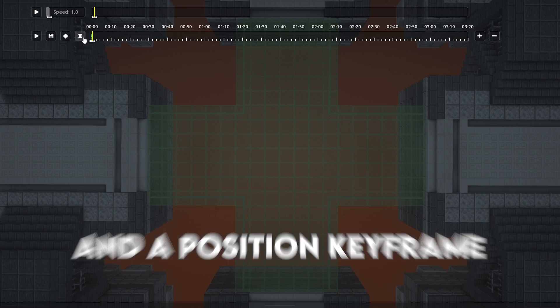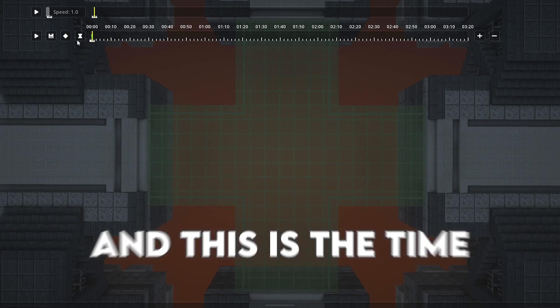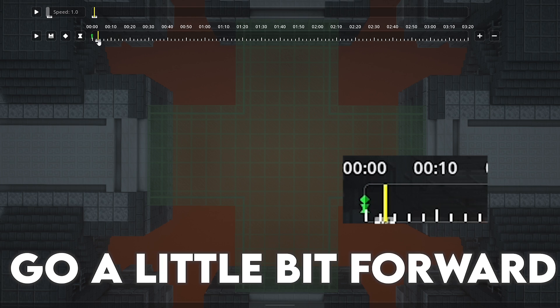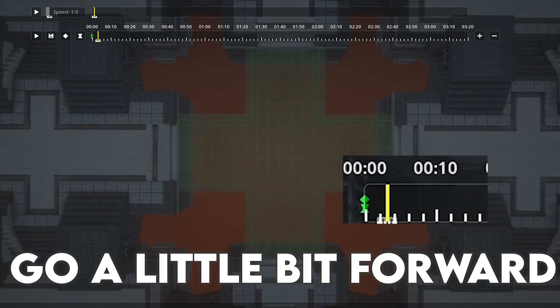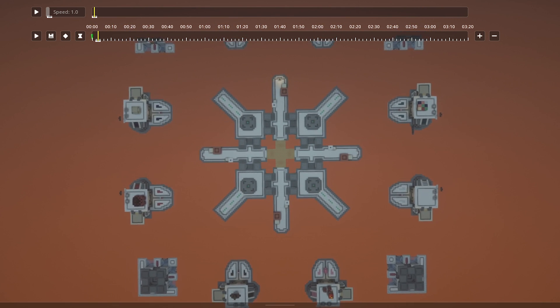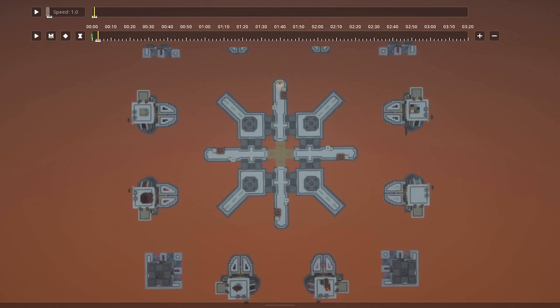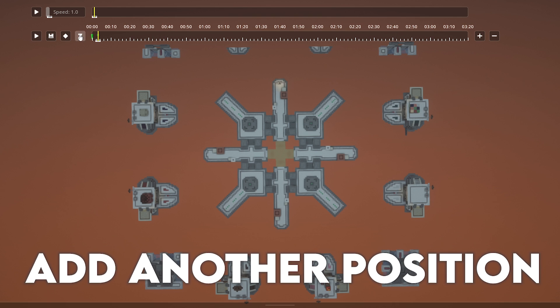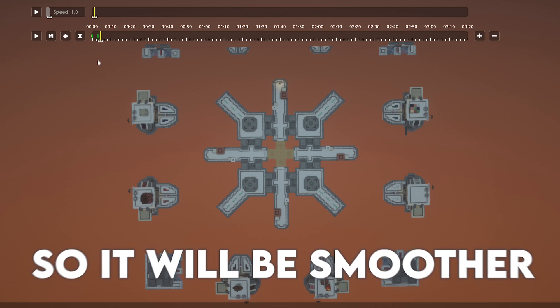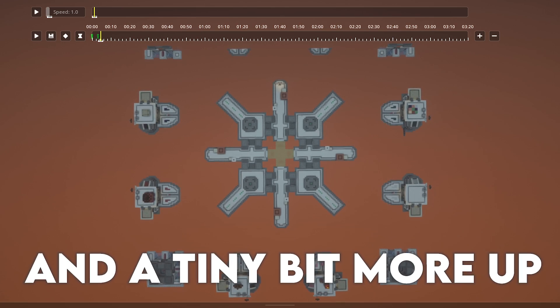Place a time keyframe and a position keyframe — this is a position keyframe and this is a time keyframe. I'm not gonna really explain how it works, but just go a little bit forward in the replay, like a second and a half. After you're all the way up, get another position keyframe and time keyframe, go a little more forward so it will be smoother and angle a bit more upwards.